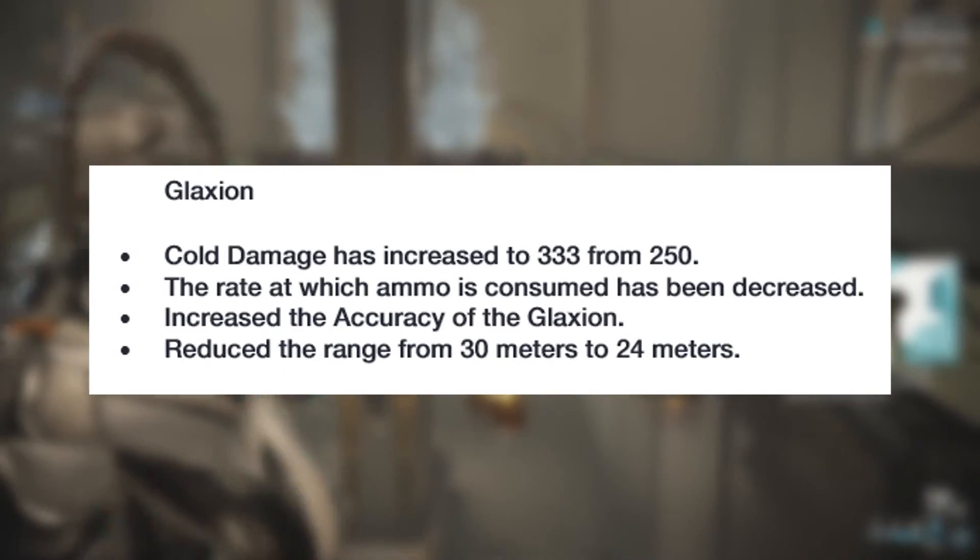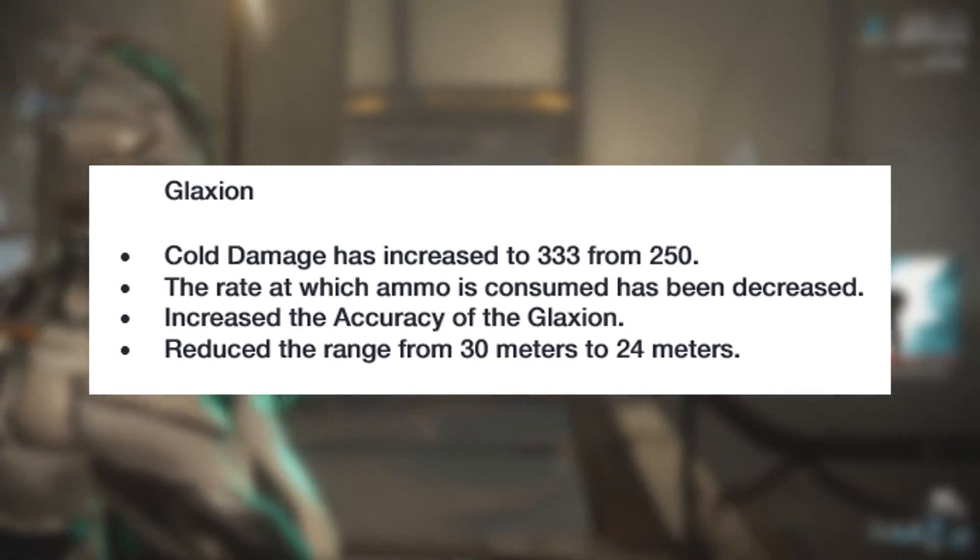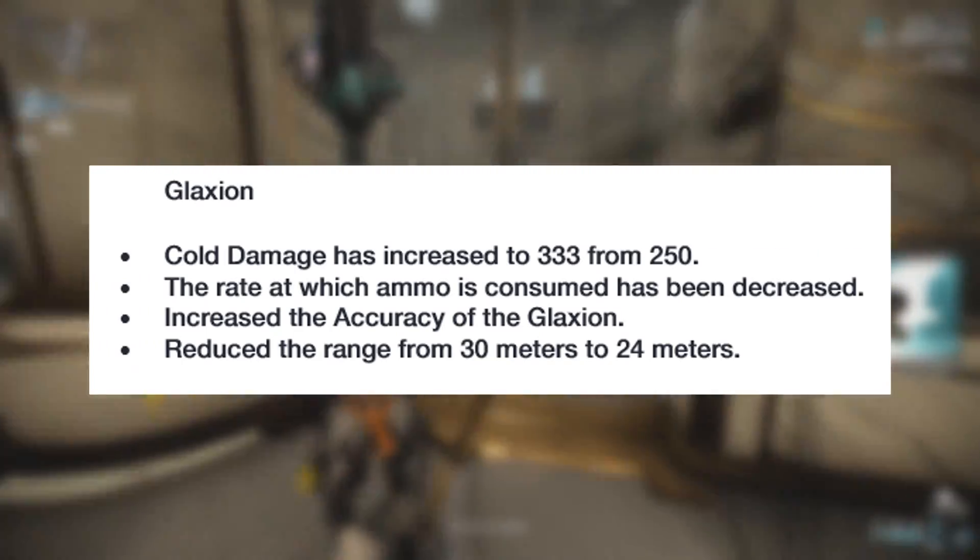The Galaxion gets its cold damage increased to 333 from 250, an increase to accuracy, its ammo consumption reduced, and its range reduced from 30m to 24.